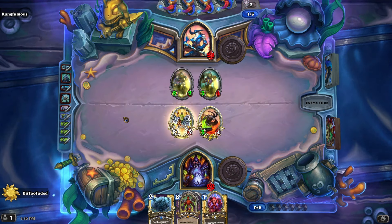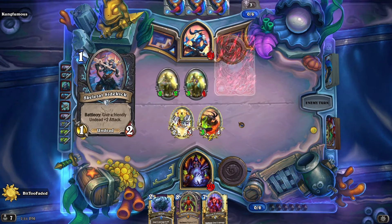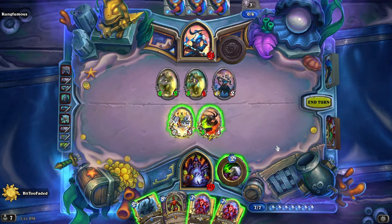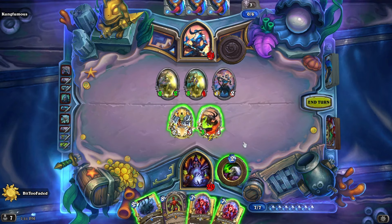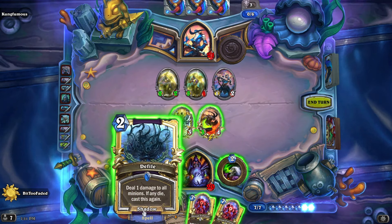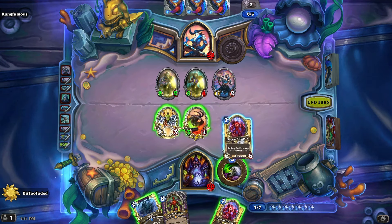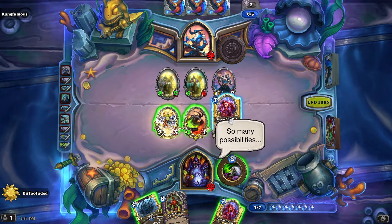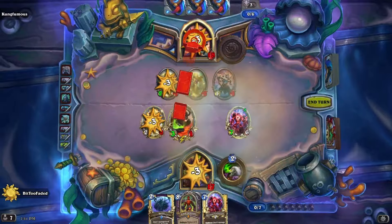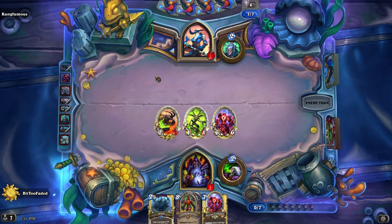However, whenever this imp right here takes damage, he's gonna summon another one. So you can't be targeted by spells or hero powers. 3 damage to all other characters will kill almost everything. It'll kill the Raid Leader regardless. The only thing remaining either way is gonna be... yeah, I'm actually fine making that trade. I should've hit first, but still — worth the trade to wipe this board.